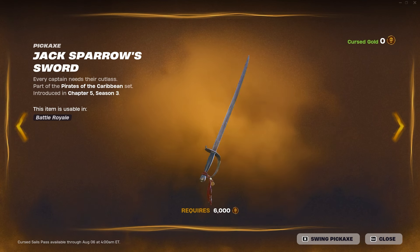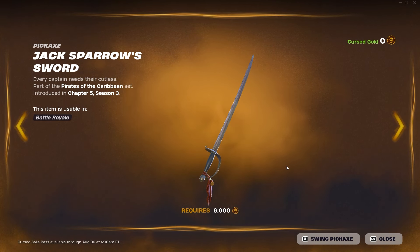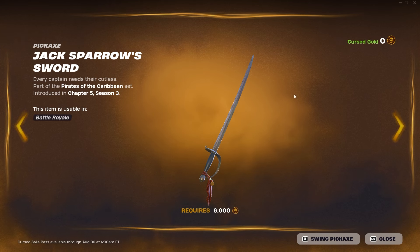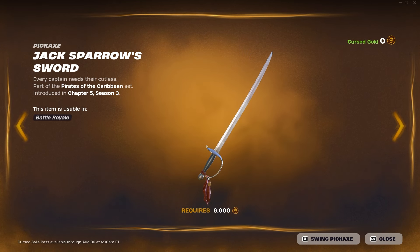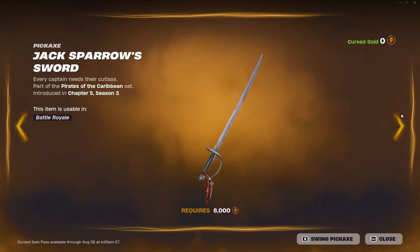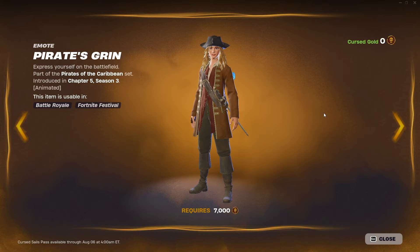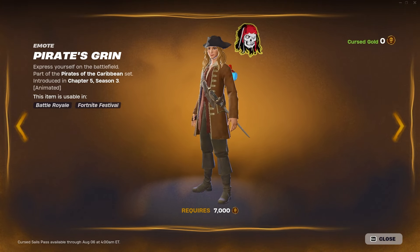Then the Jack Sparrow sword — he finally gets his pickaxe! Even though I already owned the Jack Sparrow outfit, we couldn't get the pickaxe because it was locked behind this pass that never came out until later. Wow, that is cool.